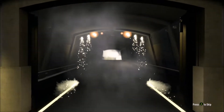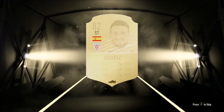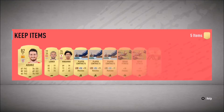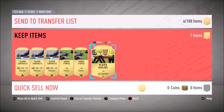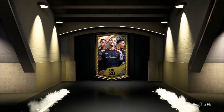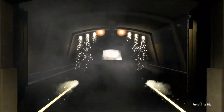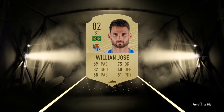Come on - we get nothing. Who's this? Aduriz. This guy was OP for scoring headers. That is not a good pack. I don't know what you guys think but I definitely think that 25k packs are some of the worst packs in FIFA for value - that's my opinion. Nothing again, but doesn't surprise me. William Jose. Nah man.